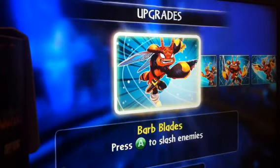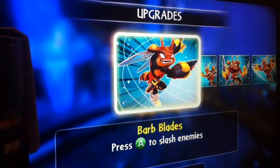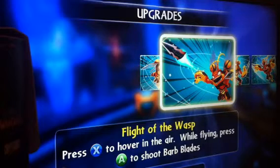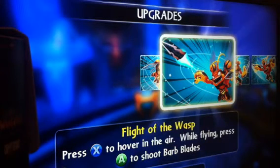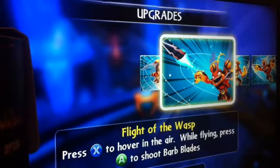His first attack is his barb blades — press A to slash at the enemies. Next is the Flight of the Wasp: press X to hover in the air, and while flying, press A to shoot the barbs, giving him a medium-ish range attack. So he's got both close and medium to long range attacks.